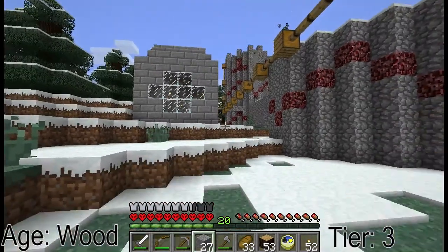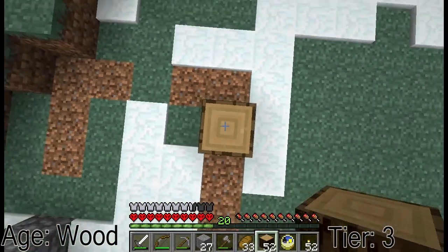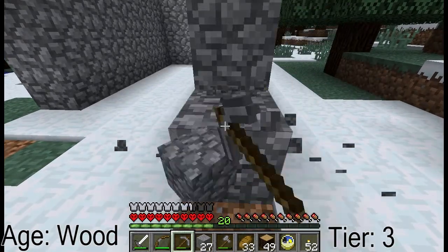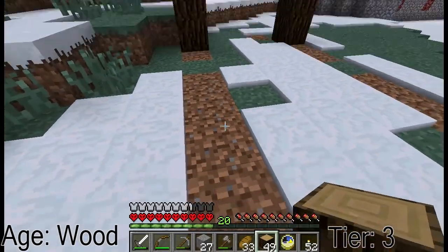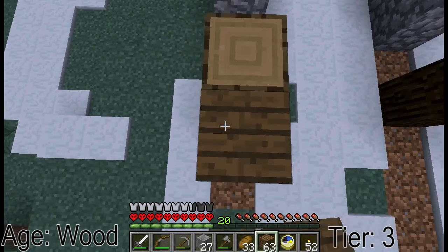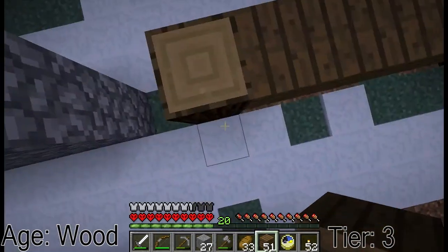So first off, we're going to need the basic platform. It's only going to be about two high, I think — not any higher, probably not too awful long either. With a little more time, maybe I could have figured out a full automated tree farm, but we don't have a block dispenser, which is an unfortunate thing. So we're going to go like that, and probably a huge chunk of wood to provide the upper decking.